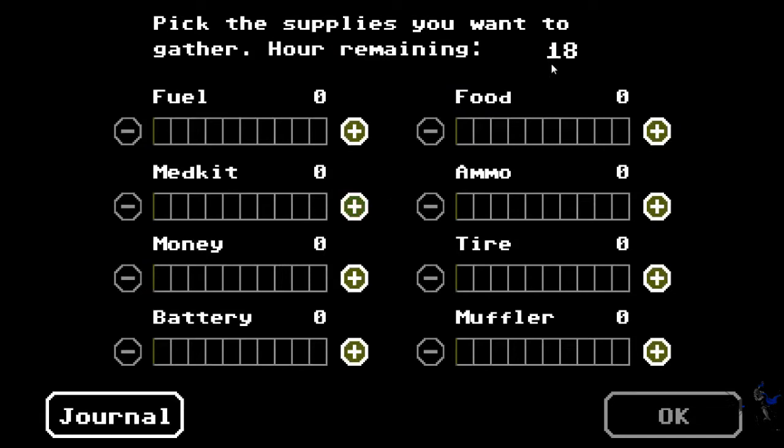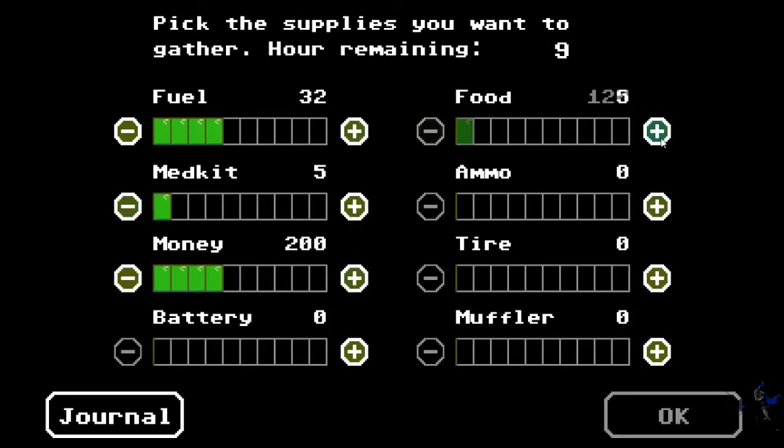So apparently on Normal you get like 12 resource points, and on Easy you get 18, which I guess is the most. Let's get some money, lots of food, some ammo - oh, that's too much ammo. Let's get batteries, tires, and a muffler.